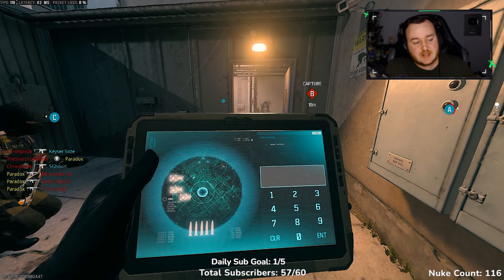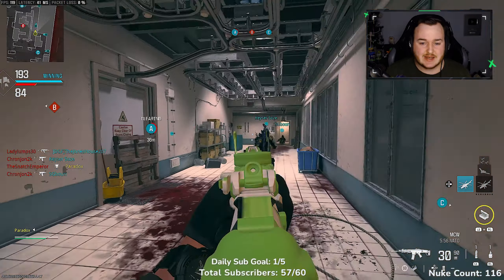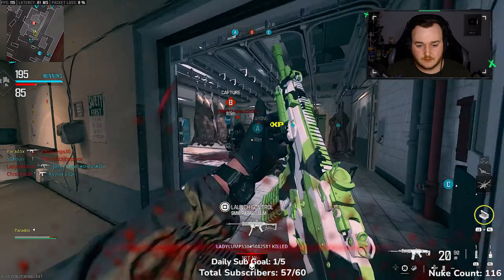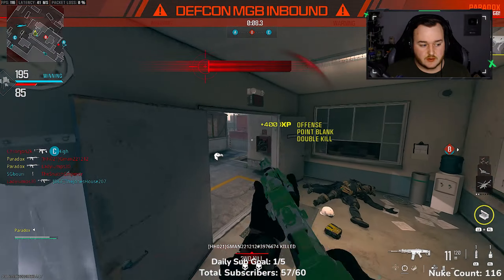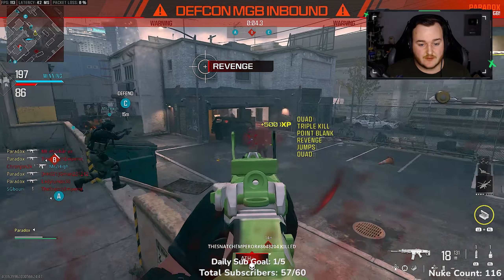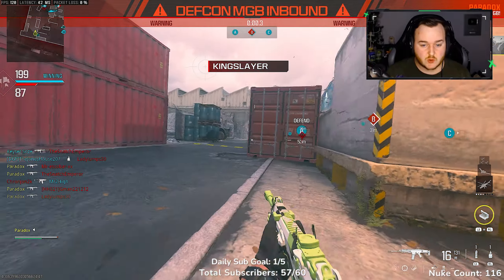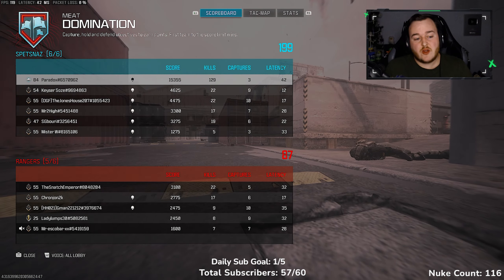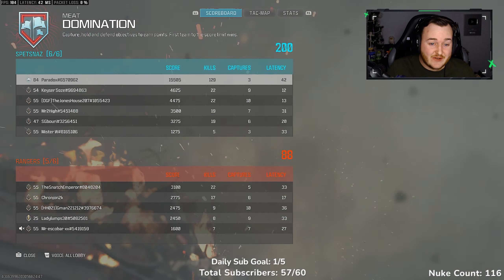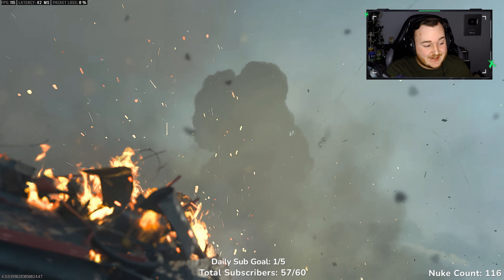We're going ahead and calling this MGB in — I didn't get a double nuke this game, that is unfortunate. But you're not gonna miss with this build — it's nice, it's really nice. Let's go though — we almost dropped 130 kills, 15,000 score. Hey, this build is nice — 15,000 to 16,000 score. What a game!